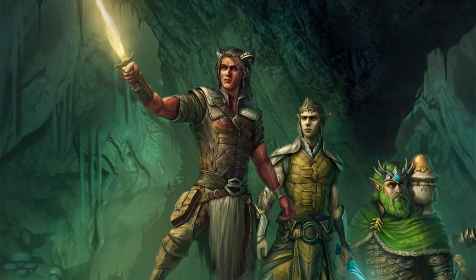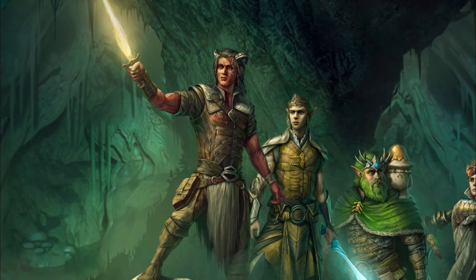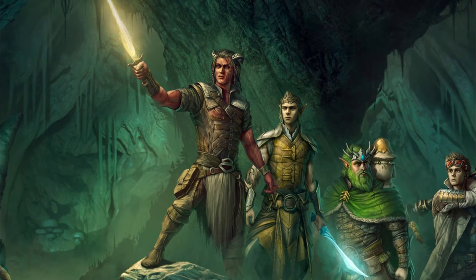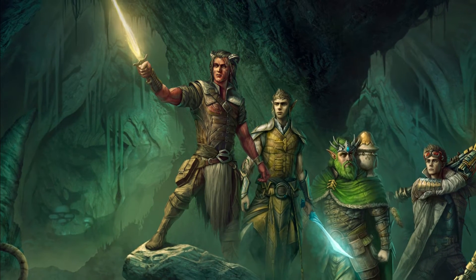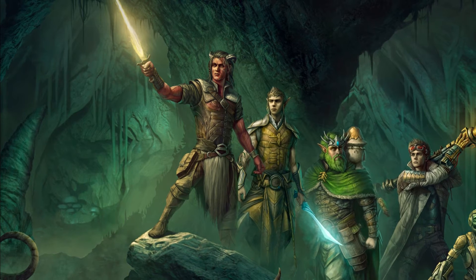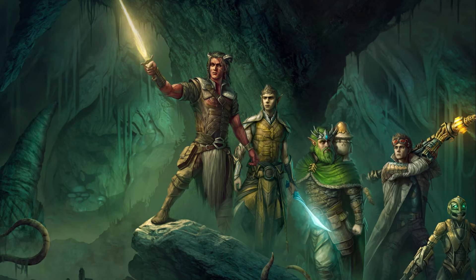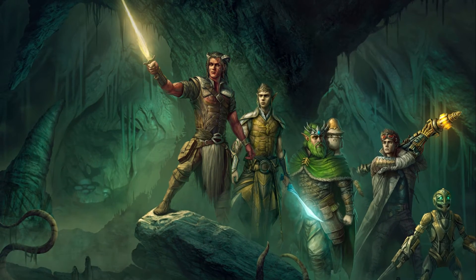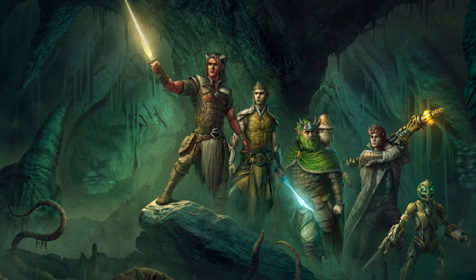By drawing attention to specific resources, certain areas can become far more dangerous. For example, in a game I ran set in a vast underground cave system, I explained that light was the primary resource and measurement for timekeeping. I explained that zones of bright light and dim light did not exist — when bright light subsided, it was overtaken by darkness. This created a very claustrophobic sense of dread as the darkness of the caves constantly pushed in on the players.